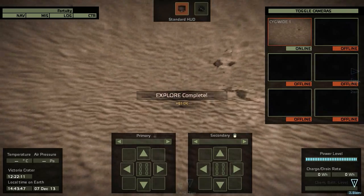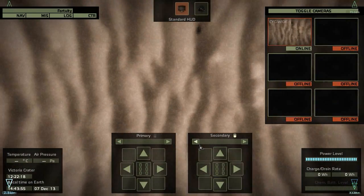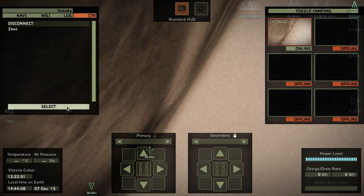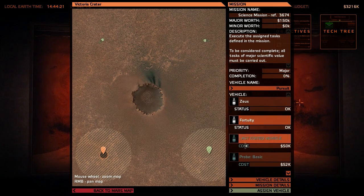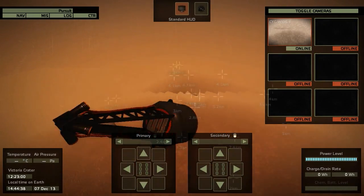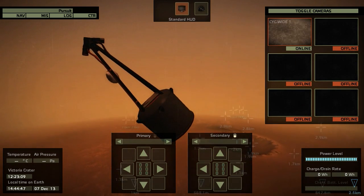Over time we'll also have rovers like the Curiosity, looking pretty similar to the Curiosity rover, and we can rove on the surface and do science with almost real science tools. The only disadvantage — and I'm not sure if this will make a good Let's Play series — is that the gameplay is pretty slow. Currently we don't have much to see or explain because we are only launching probes, and later when we have rovers we'll have to drive long distances, which isn't that impressive.